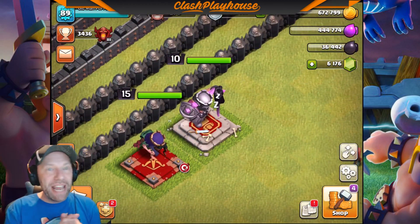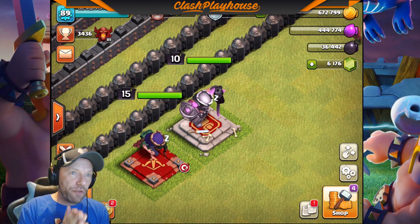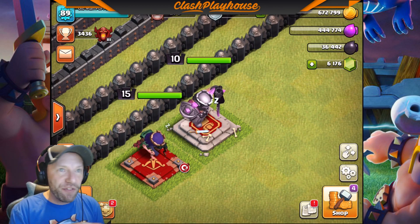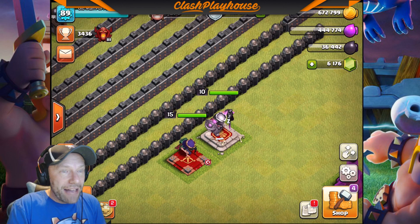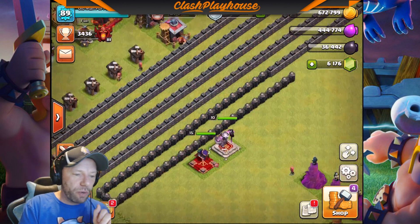Heroes right now are 10-15. We talked about this before in the last video - whether it's better to take your queen straight to 30 or go the way we used to do it, going 5 for the queen, 5 for the king, back and forth like that. I'm going to take my queen straight up to 30, and this way I could start queen walking in another 5 levels or so.